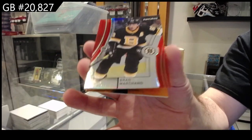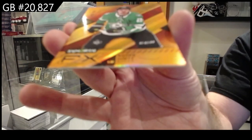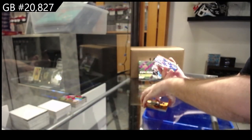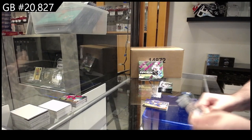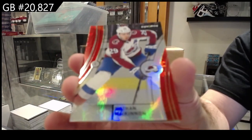Marchand red base for Boston. 449 FX of Hintz for Dallas, and a Star of the Show Matthew Barzal. We got a red of McKinnon for the Avalanche.